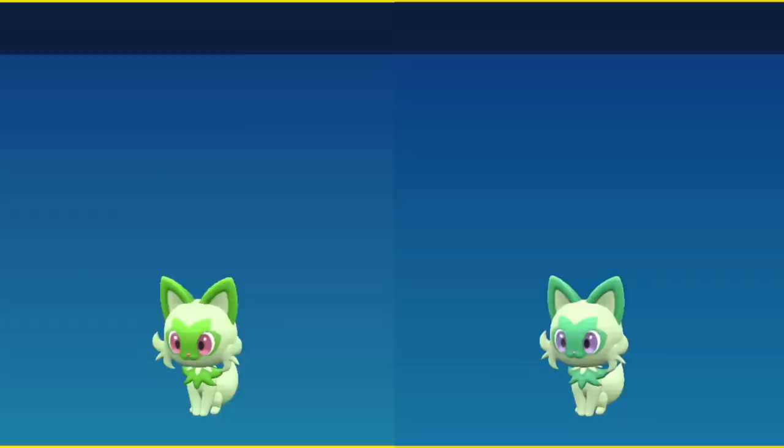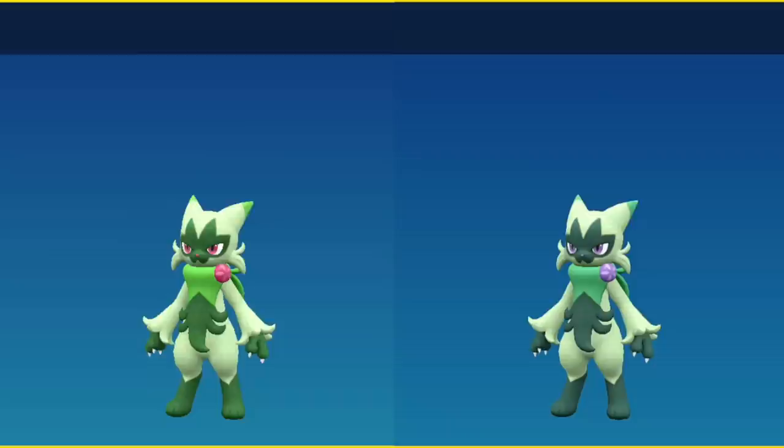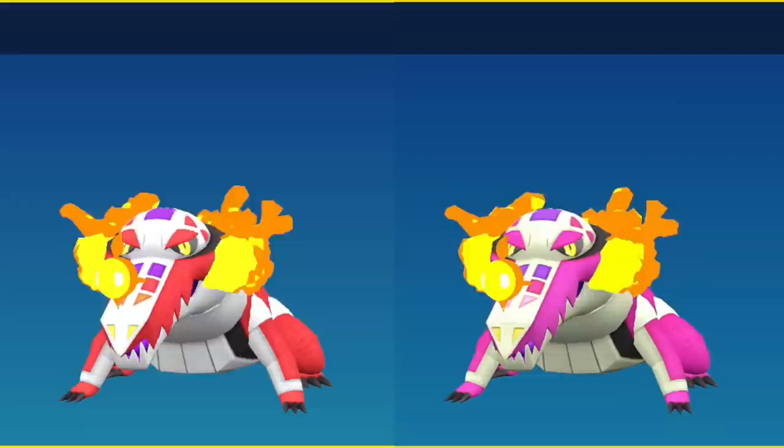At time of recording, you cannot currently get the starter shinies in the wild or max raid dens, but that may change in the future, so I am going to be showing them off here. Your cat starter's shiny typically has much more purpley eyes, and that extends to the bud appearing on its neck, and once you get to its final form the flower has budded. Sprigatito is a pink color as opposed to red, which extends through its second form, although its final form is a little more purple than pink.